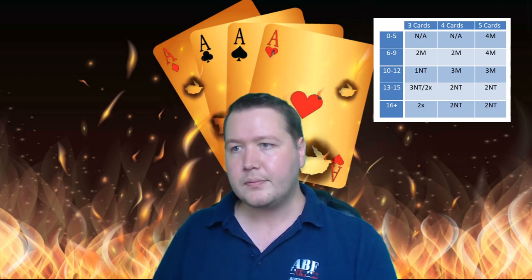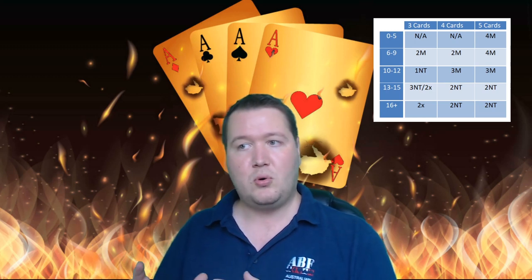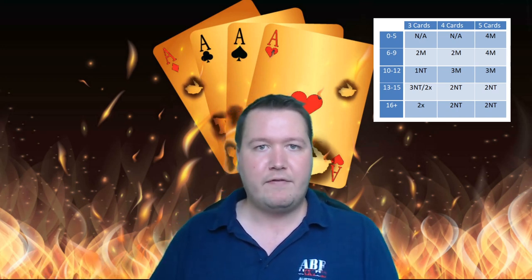Most of the time it works though. So the three-card invitational raise starts by bidding one no-trump, which is forcing, and then typically follows up with three of the major. If you have four-card support with an invitational hand, you just jump straight to one-major three-major - so one heart three hearts, or one spade three spades. Same for five-card support if you want to make an invite.